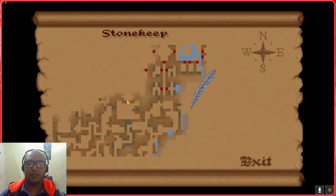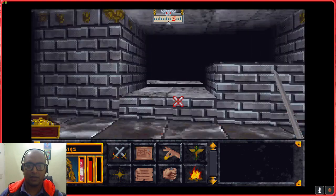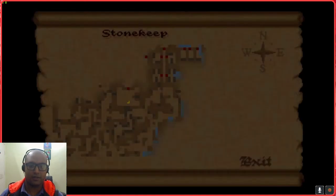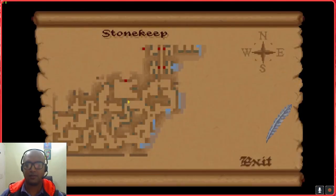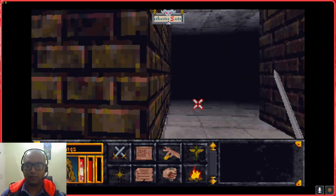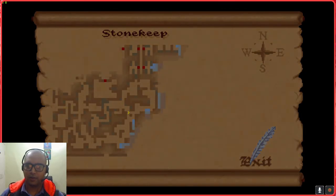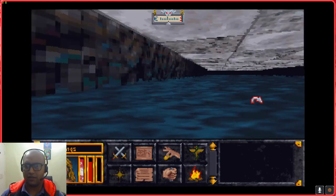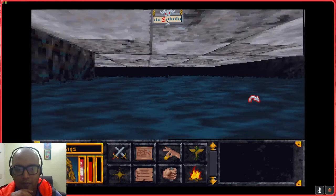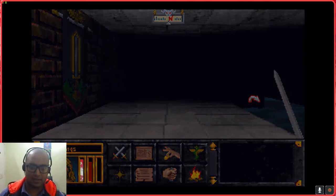Let's swim across the water and see what this place holds for us. There's an open chest - wait, I already looted this; I literally just came back the way I had already been. I can hear spiders. Be careful when you're swimming because when you're swimming your enemies can hit you but you can't hit them back - it's a situation which sucks. Avoid it if you can.